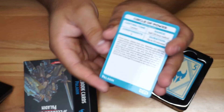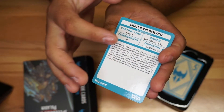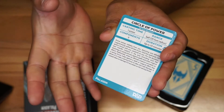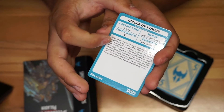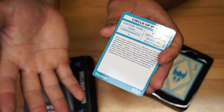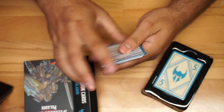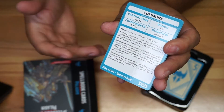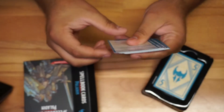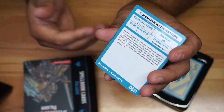You can see right here that you have Circle of Power, and you have some action details like range — 30 feet — components, and casting time. Then you're going to have a description, so all that information is right there in your hands. Here's another one that has different information, and you can go through these to develop a strategy to play.